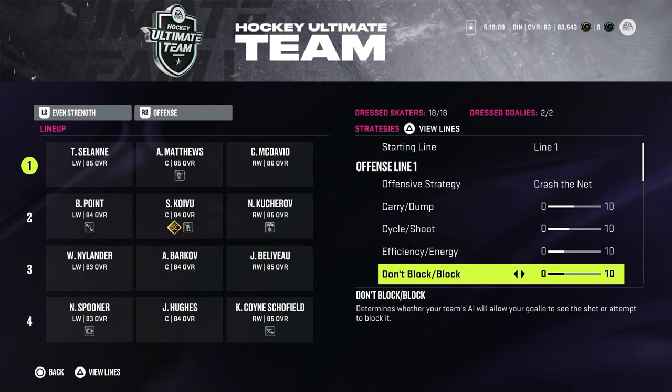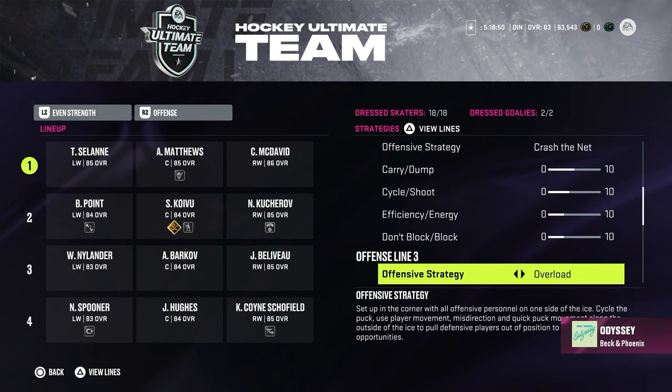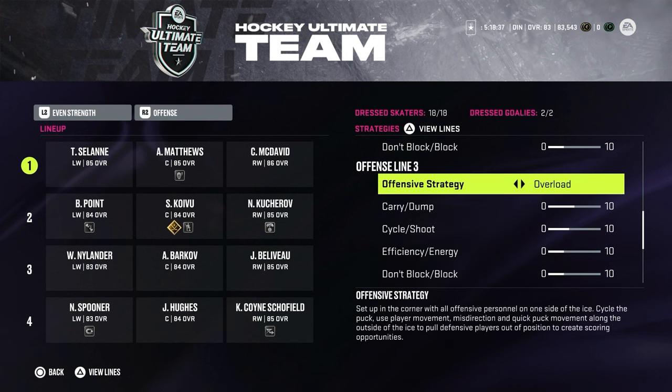Efficiency and energy — this always gets tricky. Sometimes your players don't have enough energy or aren't skating fast enough, or the energy runs out very quickly. I played around on maximum, played it on zero, and found that leaving it on three works best for me. Same with the block slider — I leave it on three because I like my players to block shots sometimes but not every single time. If they constantly collapse and block shots, they'll screen my goaltender, and just like in real hockey, if the goaltender can't see the puck he can't make the save.